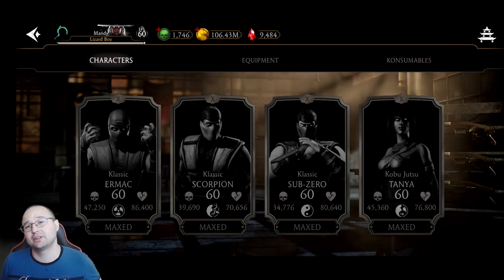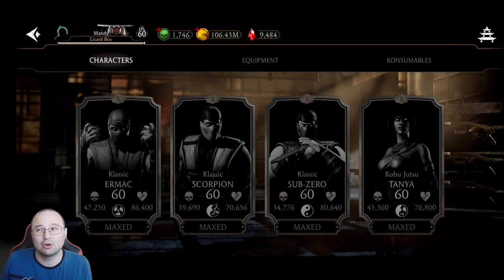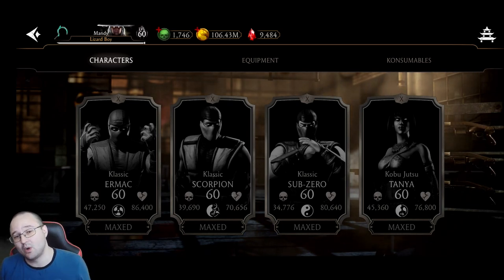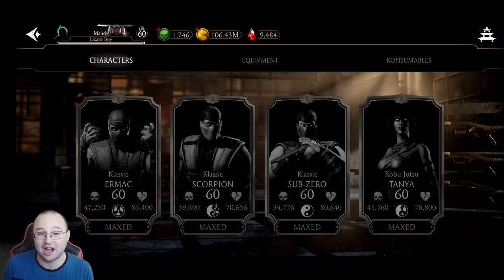Classic Scorpion is an incredibly OP character — in my opinion, one of the very best gold characters. Once you understand how to use him, you can destroy any tower. He is great against bosses even though the bleeding part of his passive doesn't work. He's great more or less in any battle — extremely, extremely good. So I would advise you to go for Classic Ermac, just one copy, and then go ahead and max out Classic Scorpion because this will help you tremendously in towers. This guy is absolutely busted.